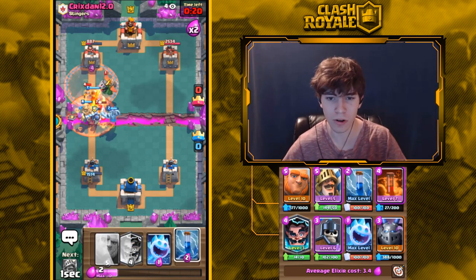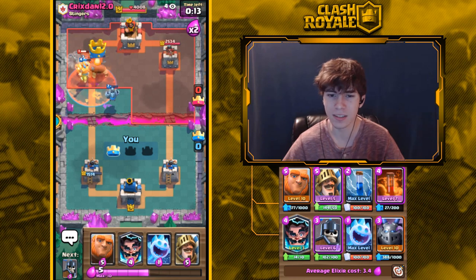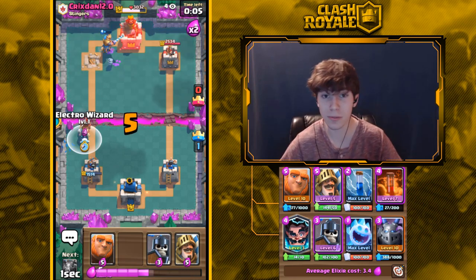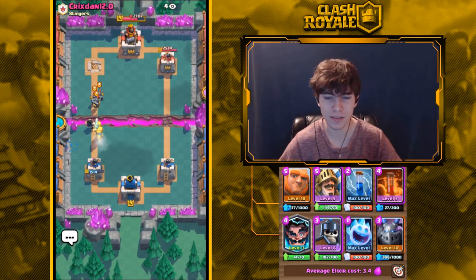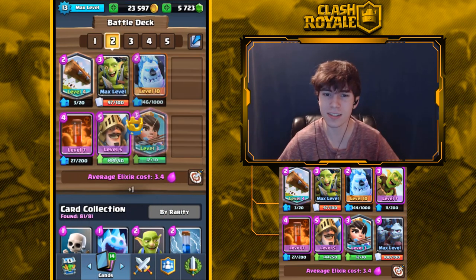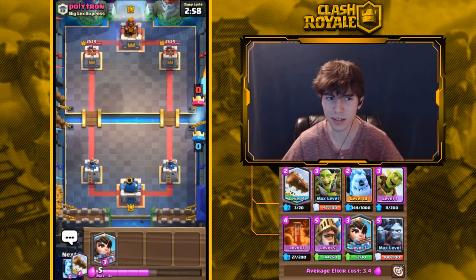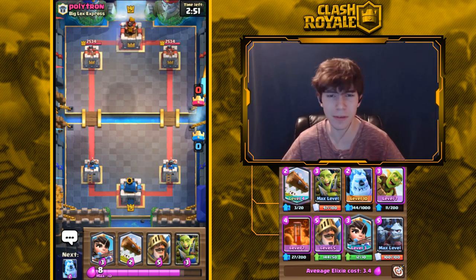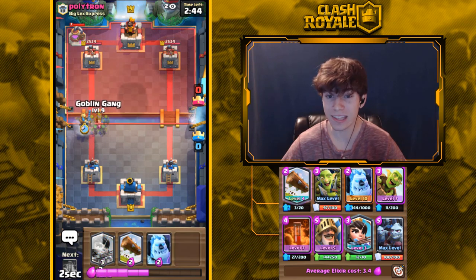Hunter's range went down by four, and the bullet spread is slightly smaller while projectile range stays at 6.5. Hunter is a confusing card and a lot of times it dies before it even starts doing damage. The significant change here is that it's no longer going to target cards that are far away and deal basically zero damage — at five tiles away it might do only about ten damage to a Giant.